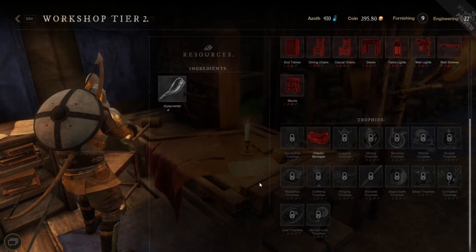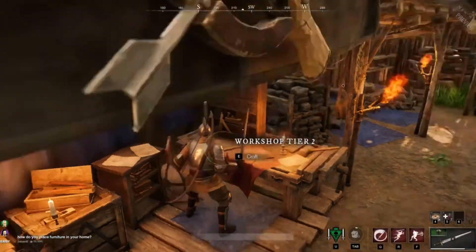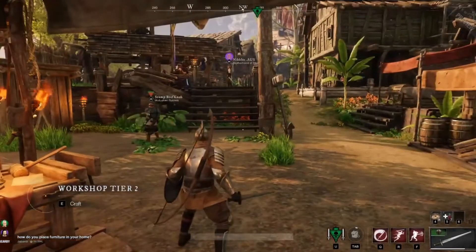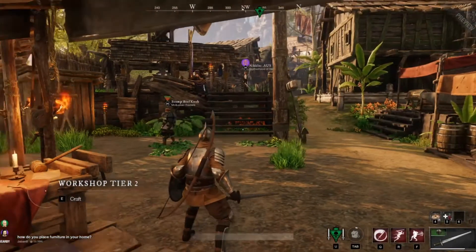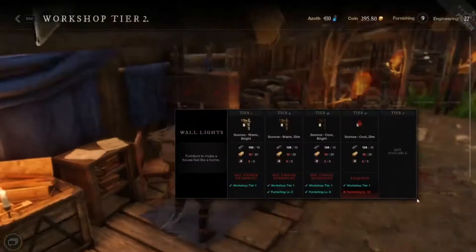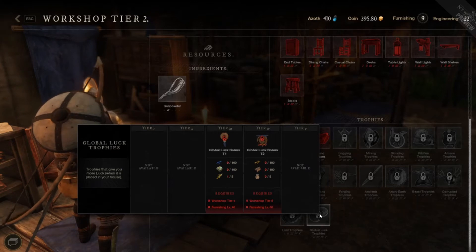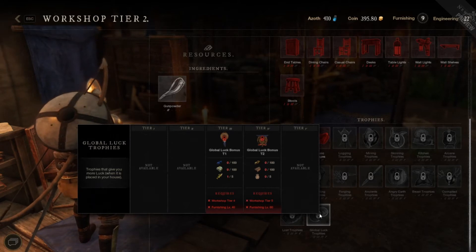There are also different perks for your harvesting and crafting professions. You can have a total of 15 slots for different trophies — five different trophies stacked up to three times for a greater benefit. That luck trophy you would want to put in every single one of your houses because it will affect everything from loot drops, chests, everything you open up, and even rare ingredients from harvesting and gathering.